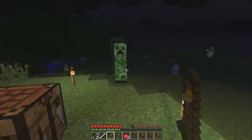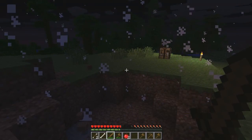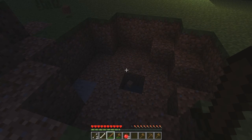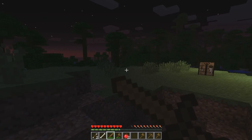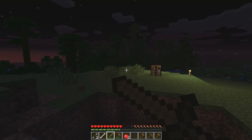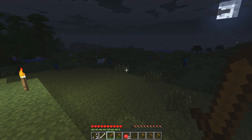And that green guy there is bad news. He is called a creeper. And if you let him get too close, he has to make that noise, and then explode and destroy everything around him — he leaves a nice crater. Now as you saw, I had right-clicked with my sword. What that does is block. With a sword equipped and you right-click, and a creeper blows up or anything hits you melee-wise or explosion-wise, it'll block some of the damage. If I didn't have that blocked and I let him do that, he probably would have killed me.